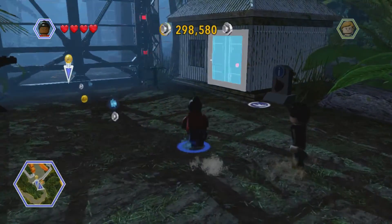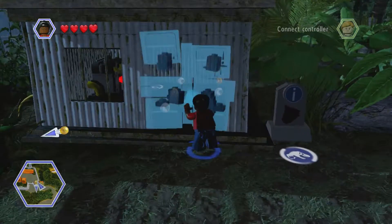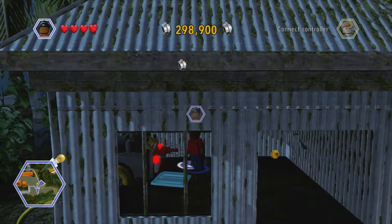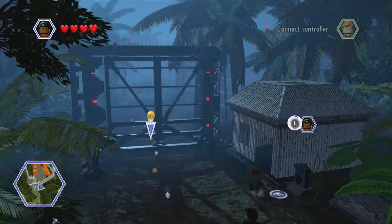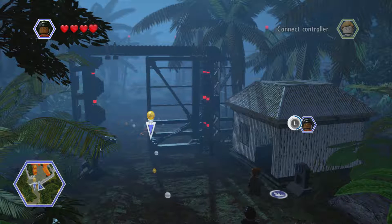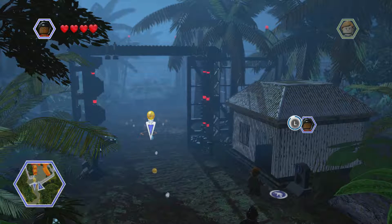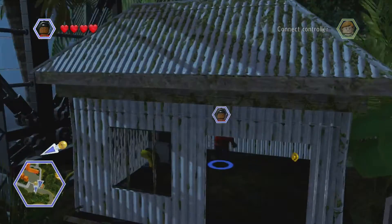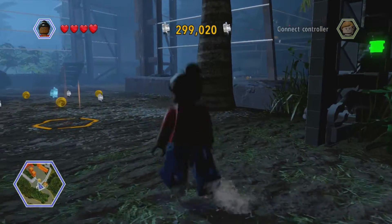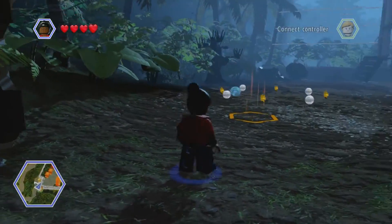As a quick recap, in the last episode we ran away from a Tyrannosaurus that attacked the camp. Then after we ran away from the Tyrannosaurus, we went into the long grass and had to make our way through it. All of the main characters survived — Nick Van Owen ran off — and that's where we left off.